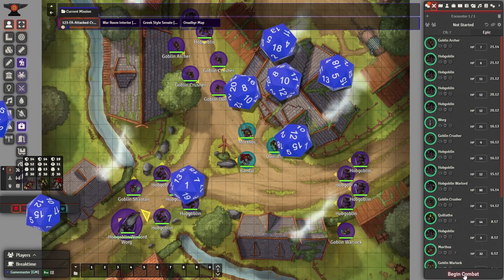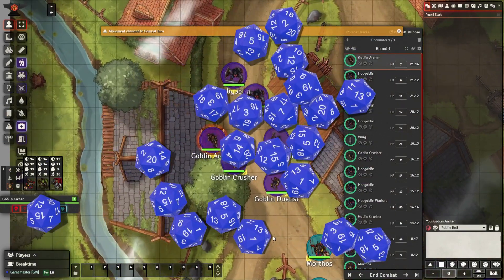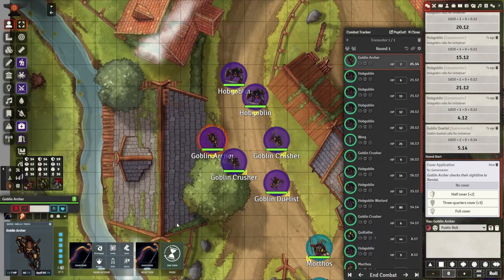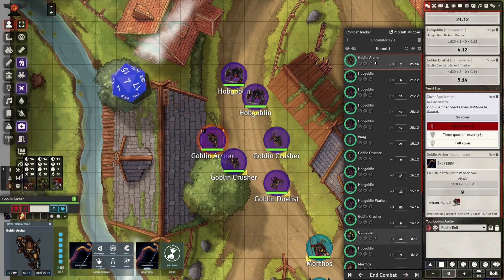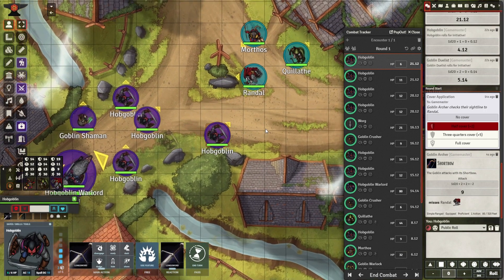The Iron Pact consists of ogres, trolls, goblins, hobgoblins, and deep gnomes. Here we have the raiders, a segment of the Iron Pact made up of hobgoblins and goblins — goblin archers, goblin warlocks, goblin crushers, goblin duelists, hobgoblins, and hobgoblin warlords — all ambushing our three players.